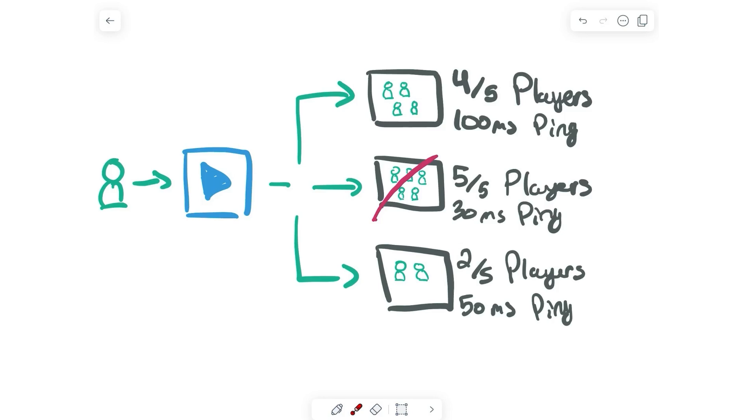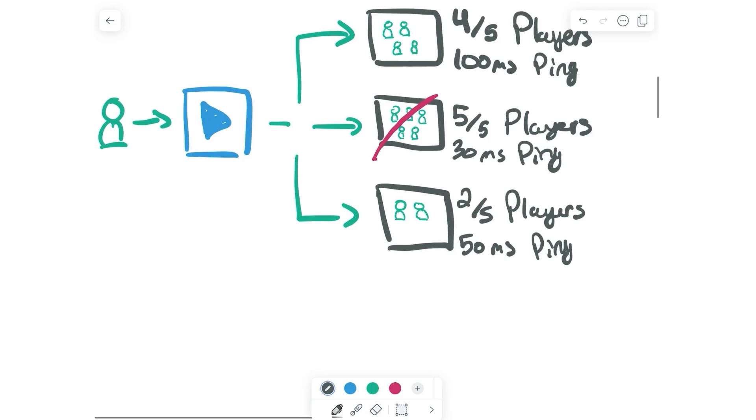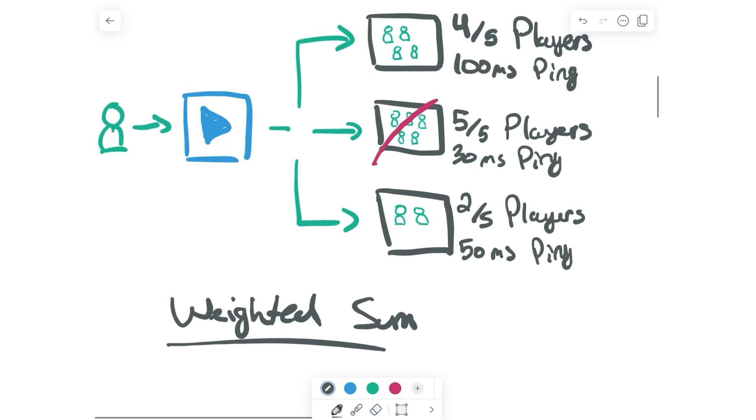The next step is what we call scoring. We have a function that scores every single one of our servers, and whichever one is the highest scoring server, that's the one that the user is going to join. With today's launch of custom matchmaking, you will be able to change how scoring works for your experience so that you can decide whether this player should go to the top server or the bottom server. Now let's talk through how scoring works. We use an algorithm that we call weighted sum. Weighted sum means that for every server, we have a list of signals — like how full the server is or how good your latency is. We convert this raw data into a value between 0 and 1, multiply it by a weight, and sum all of those weighted signals together, and that becomes our weighted sum.